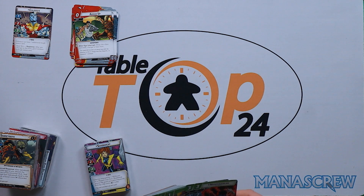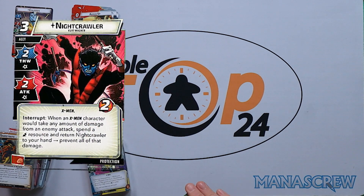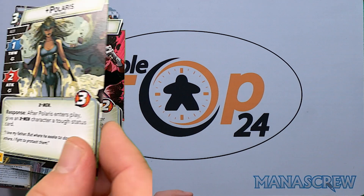Out of the box we are going with Protection. Starting with Nightcrawler, which is three cost, two-two with two health. Interrupt: when an X-Men character will take any amount of damage from an enemy, spend an energy resource to return Nightcrawler to your hand and prevent all of that damage. Quite costly, but it could be big taking away all that damage.